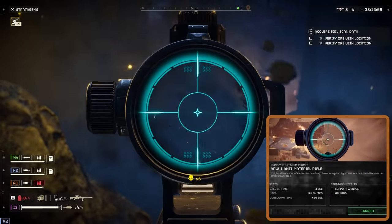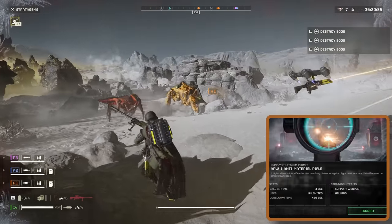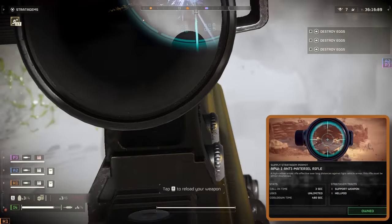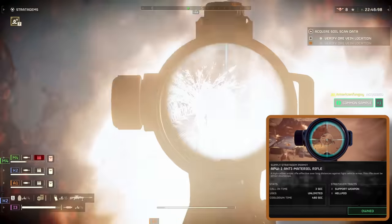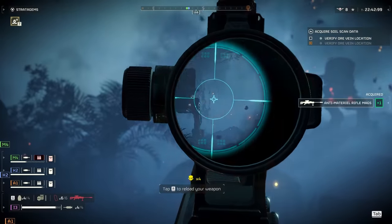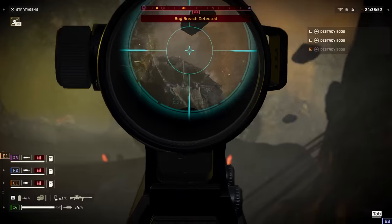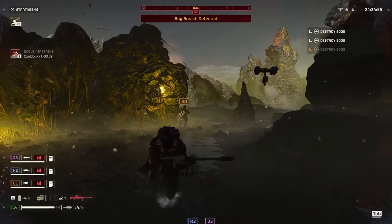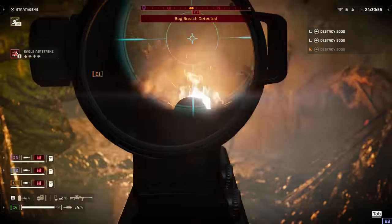This weapon shines brightest when you've already got a railgun or two in your squad — it stands out as one of the top support weapons in the game. Through gameplay it's clear you can take down pretty much anything that comes your way, with maybe the biotitan being the tough nut to crack. But even tanks can be a breeze once you target their weak spots. This weapon has become my go-to stratagem, and I'm hoping to see more of you bring it into your Helldivers missions.